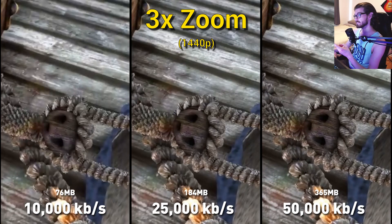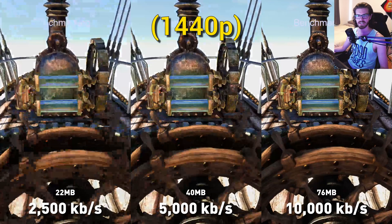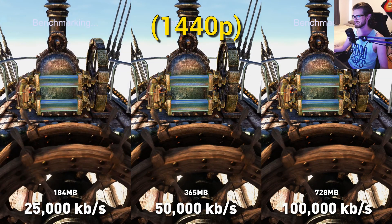We can get an even clearer picture if we up the bit rate to 25,000, as you can see here. And depending on how much YouTube compresses this video, you might be able to make out that those tiny cracks in the floorboard are just a little bit sharper at 50,000 kilobits per second — though maybe not with this test. So I've got another one here that should highlight the differences between these bit rates a little bit better.